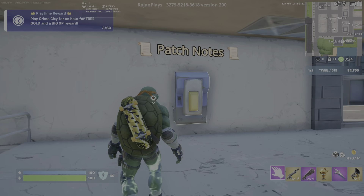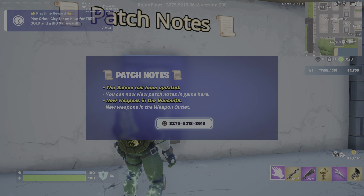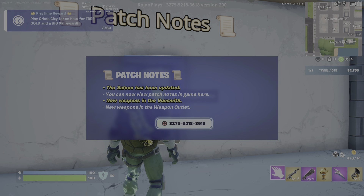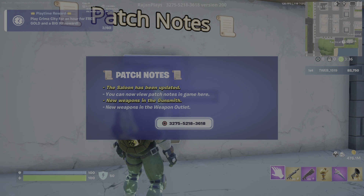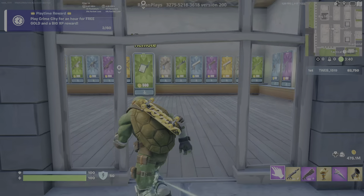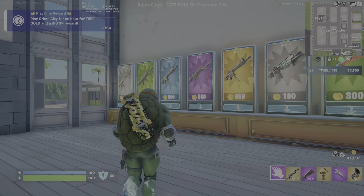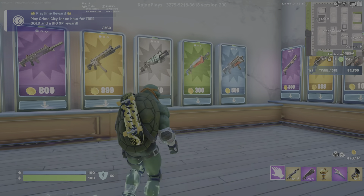Patch notes can be seen in here. As we can see, those patch notes say what's basically new in the update, so we're gonna check that out now. Weapon outlet — that's new. I always don't know what it is because there's just so many weapons, it's hard to keep track of.